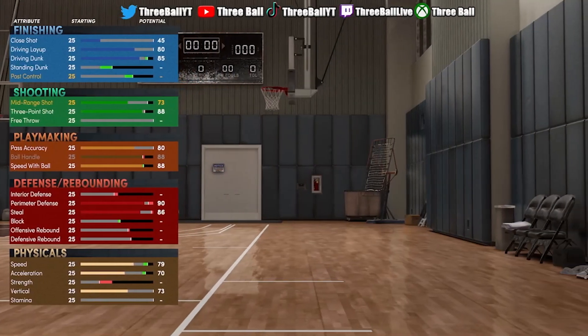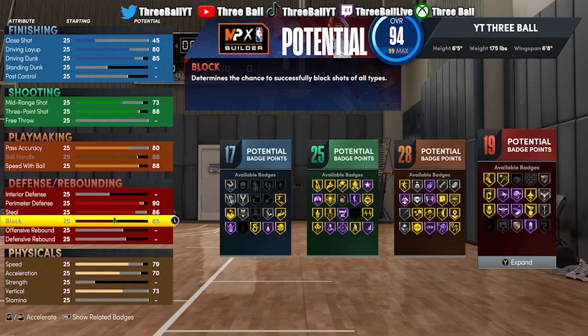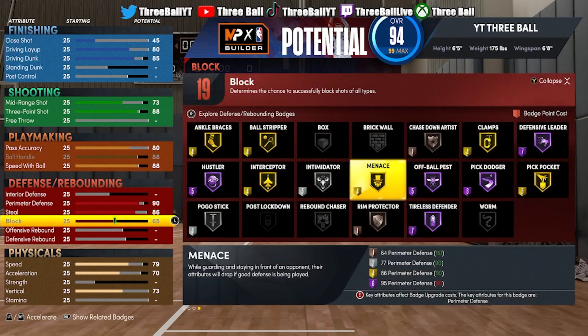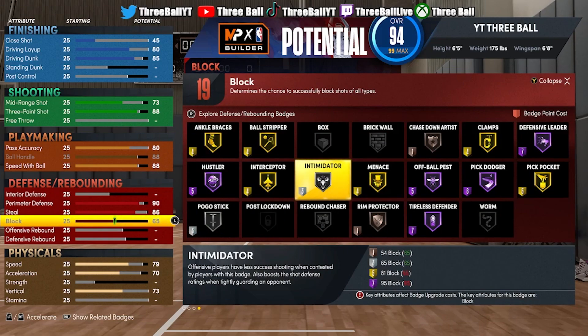Now for the block, you want to max out your block. This will help you if you want to take this build to the 1-on-1 court — it will help you get your chase-down artist, rim protector, and intimidator. These badges are very, very important.